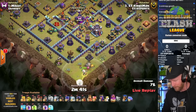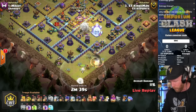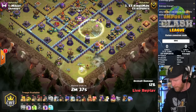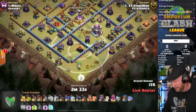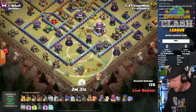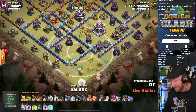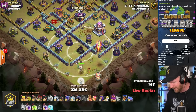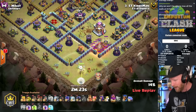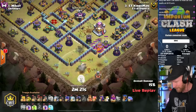Opening with the Warden down south. He can use the Warden with the Poison Lizard to maximize the speed. The Warden moves through that area of the base. He just wants to get this mortar out of the way because he will want the Flame Flinger to go in there and secure the town hall.